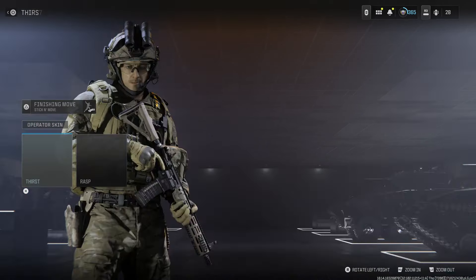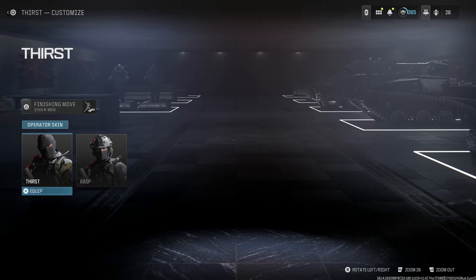Hey guys, BuffyGaming back today. For tactical weapons part 13 we're doing Russian tactical weapons. I'm going to be using the milsim character for Militant on Core Attack for our primary operator. You could also use Thirst and his main operator skin, but I've always preferred the Militant skin for Core Attack.